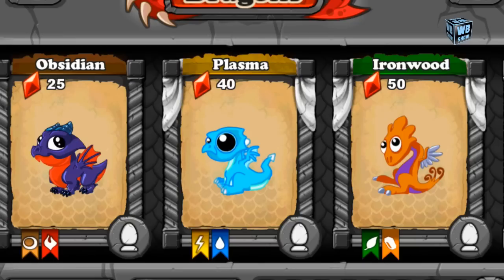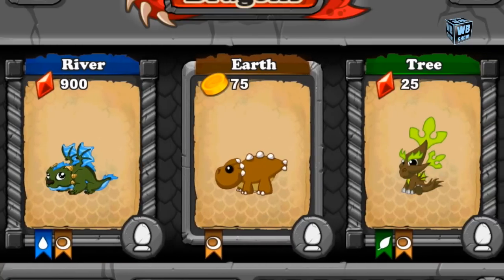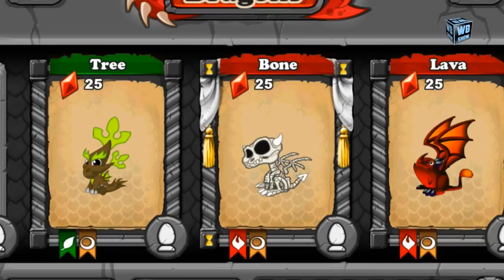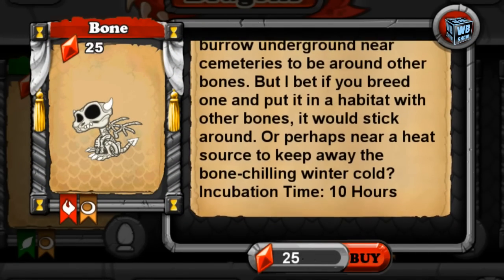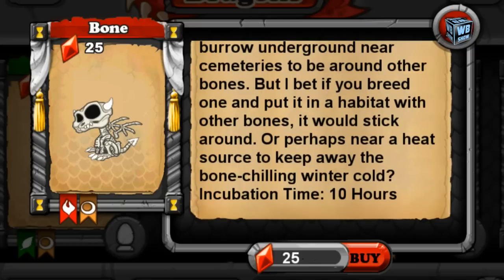We're doing a confirmation video because some people want an actual combination confirmation from the developers, instead of just saying you need to breed fire and earth. So let's take a look at the bone dragon — it is in the market right now. To breed one, you need to use fire and earth, but we're going to go into the unlocking combination pretty soon.